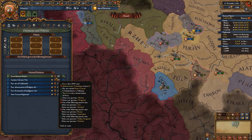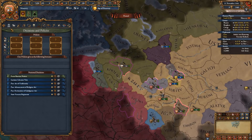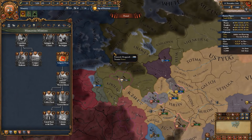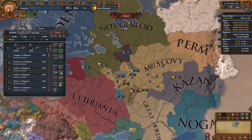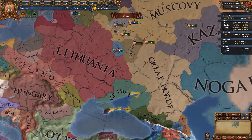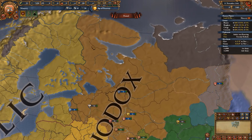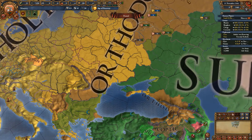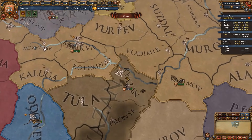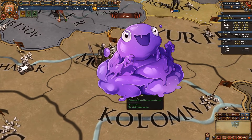You get the ability to form Russia, which has its own much better national ideas, mission trees, and even a unique government reform. The Russian mission tree is quite similar to Muscovy's with a few additions. What really makes Muscovy a great choice for beginners is that you are a large nation with a strong army and a lot of expansion opportunities within different religious groups around you — the only other Orthodox nation you need to deal with is Novgorod. Everyone else is Catholic, Sunni, or even Tengri once you march into the Siberian parts. Playing Muscovy basically shows you how to expand aggressively and blob out with little to no repercussions.